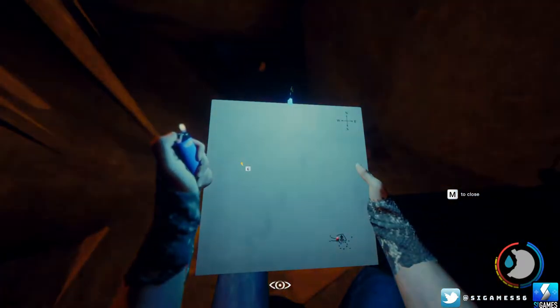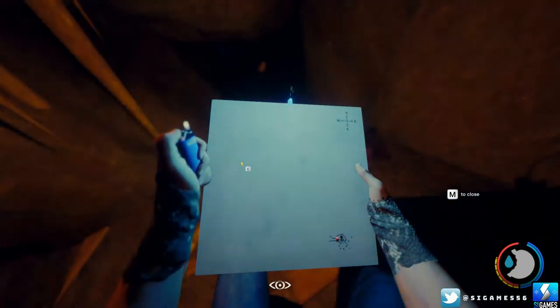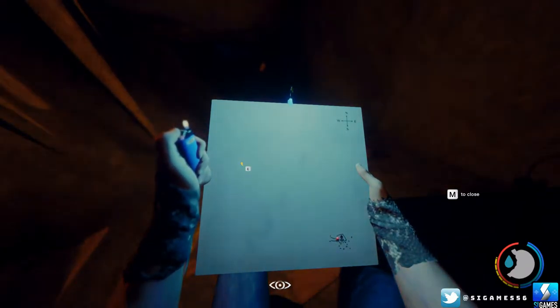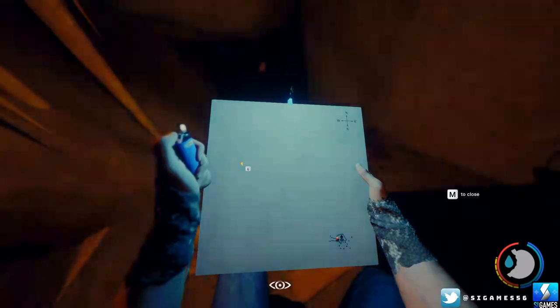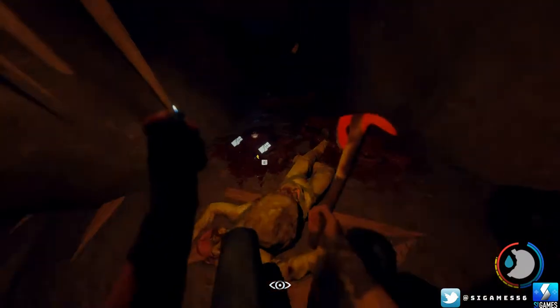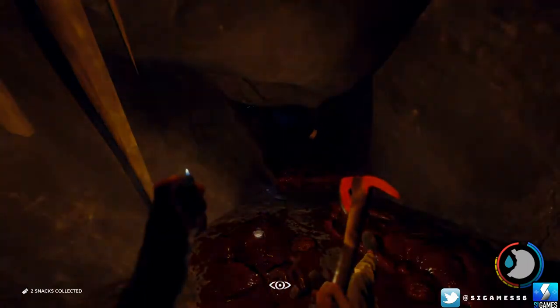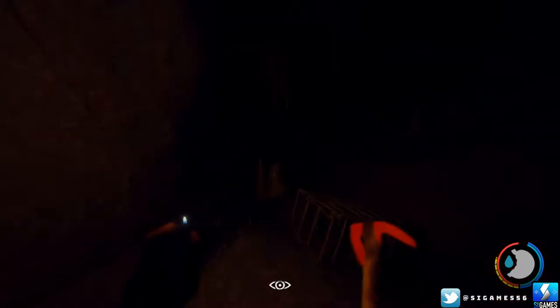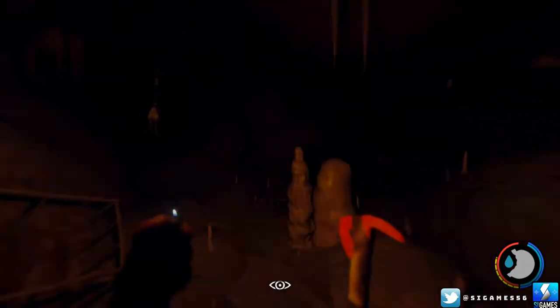And there's the cave map, so it's fairly easy to get to. Once you've got it, any time you're down in the caves the map starts filling itself in, as it does on most games when you're collecting a map. We'll collect that, we're not going down there — we're going to head off out again, and once we're above ground I'll show you using the map and compass how to get to the next item.